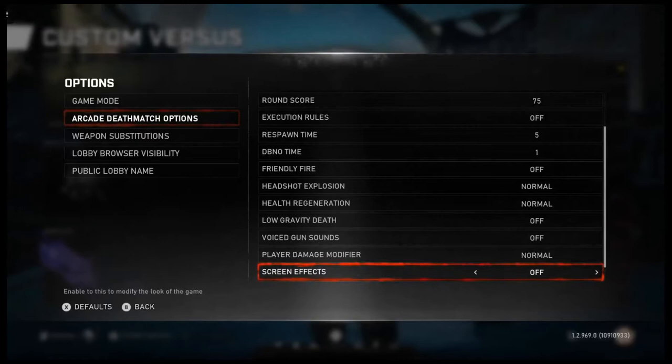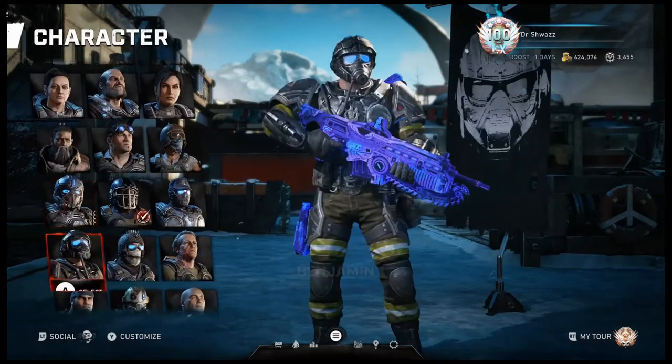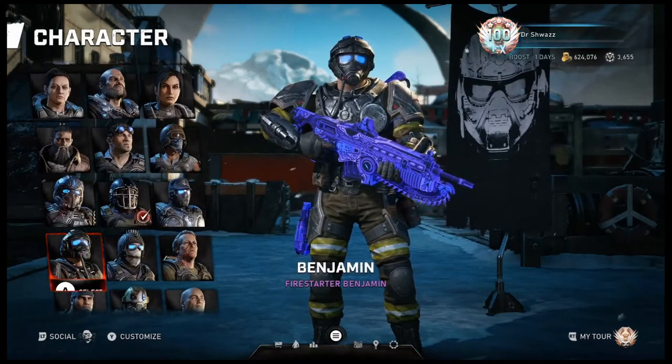Health regen: normal. Player damage: normal. Screen effects I like to mess with occasionally just because it's fun to mess around with the filters every now and then. Characters — so if you're farming kills, you want to play Benjamin or Cole.